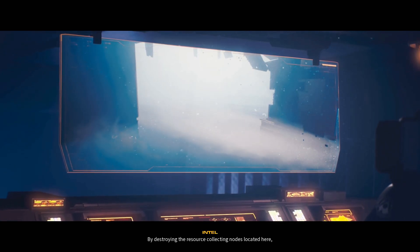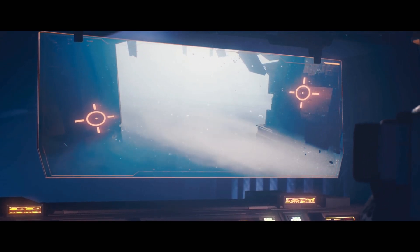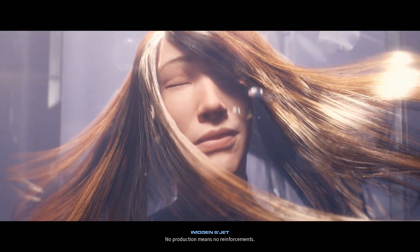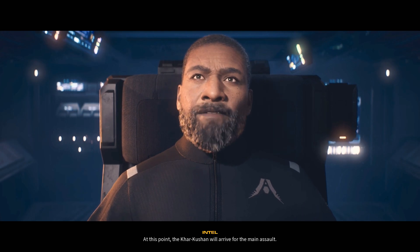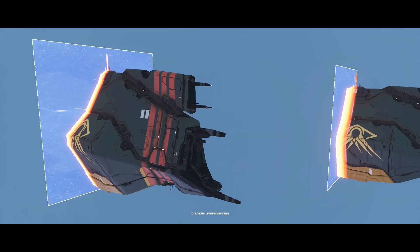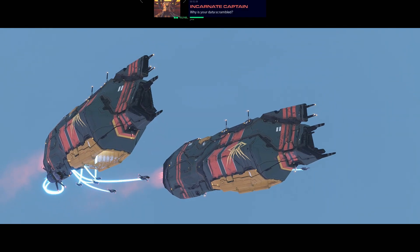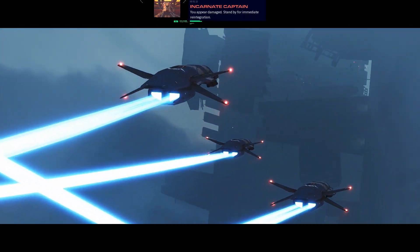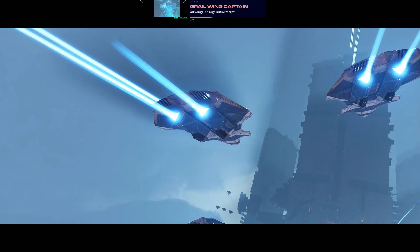By destroying the resource-collecting nodes located here, we will disable ship production in the main structure above. No production means no reinforcements. If we succeed here, it will give us a fighting chance against the Incarnate. At this point the Kushan will arrive for the main assault. Awaiting stand-by to deploy — incoming transports. Identify: why is your data scrambled? You appear damaged. Standby for immediate reintegration. This is Grail Leaders — all wings engage initial target.